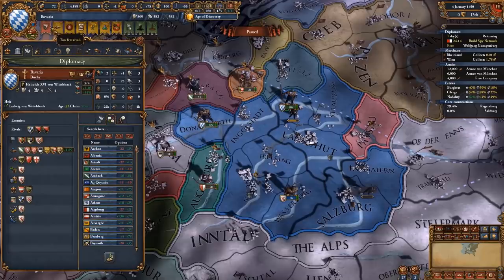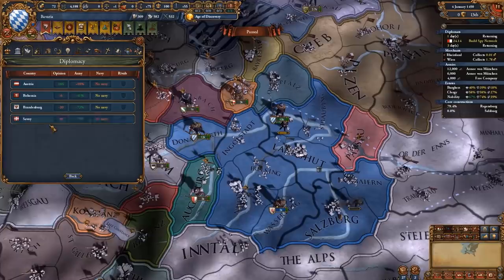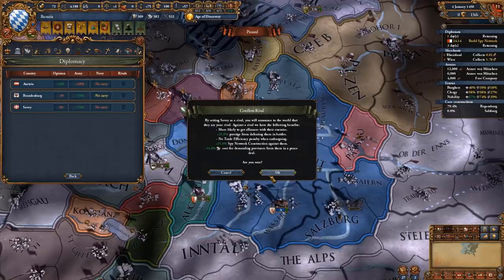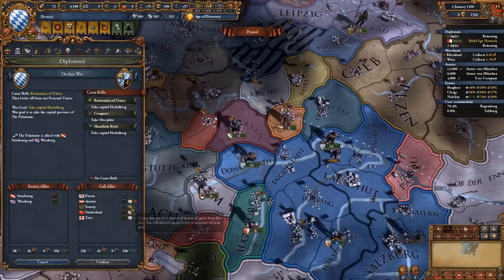We can get new rivals and also get the alliance with the Austrians, which lowers the chance of them asking us to return unlawful territory. We're gonna go for Bohemia as a rival, especially since Bohemia rivaled the Austrians. We're also making Savoy our rival, and we're doing our mission that gives us a PU on the Palatinate. With this we can restore the union over the Palatinate, making us one of the most ridiculously strong nations in South Germany.